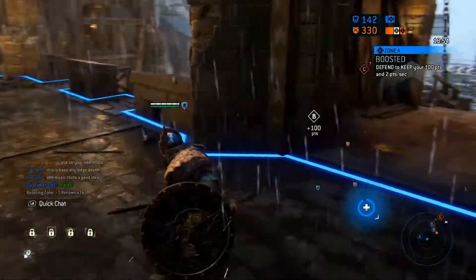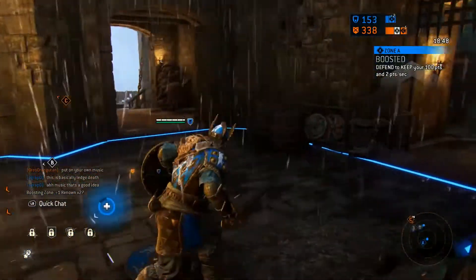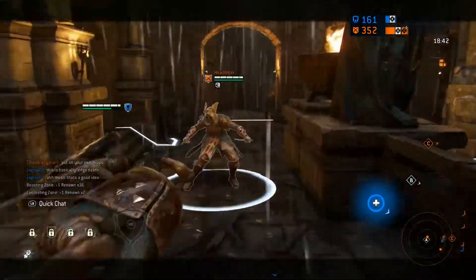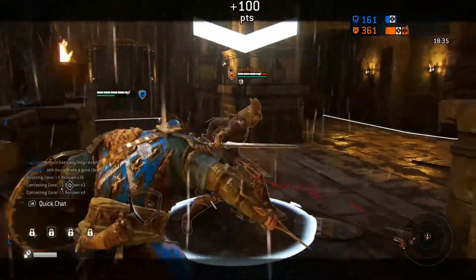I went down to that Peacekeeper, but here I am reinforcing point A. As you can see we're now getting plus two points every second for me standing on this. Being a heavy, I generate renown to max out my feats.